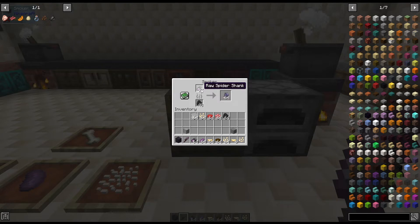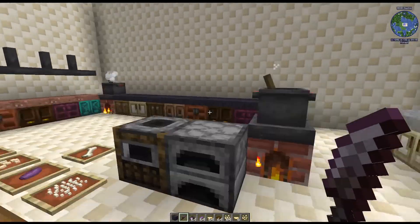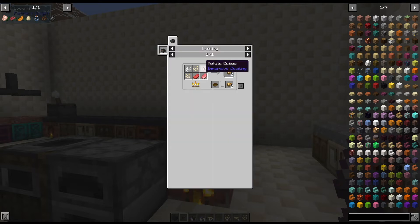There are a couple of cooking recipes for these new foods. The raw spider shank can be cooked as-is to give you a smoked spider shank, and the cutlet can be cooked to get a cooked spider cutlet. The main big recipe this mod adds is a panna cotta, which has to be served in a bowl. The meat ingredients are interchangeable — you can use regular beef, minced beef from Farmer's Delight, raw pork chop, or raw bacon. Each recipe makes two, which is really nice.